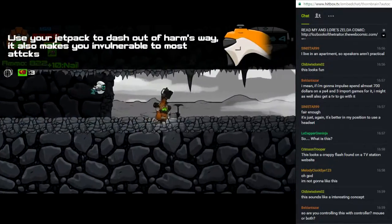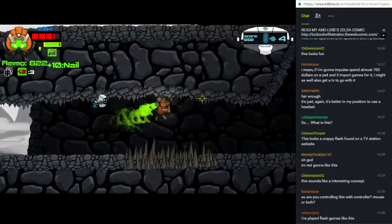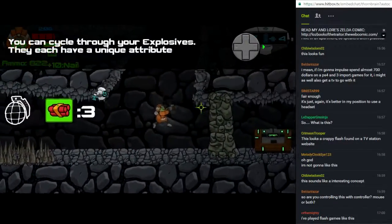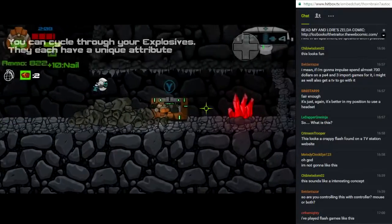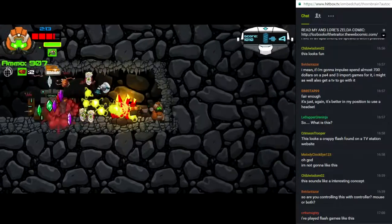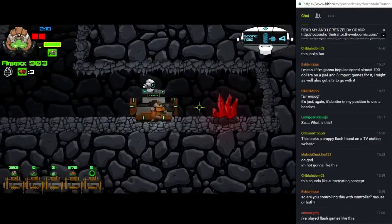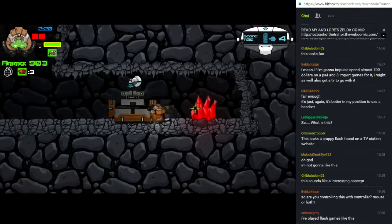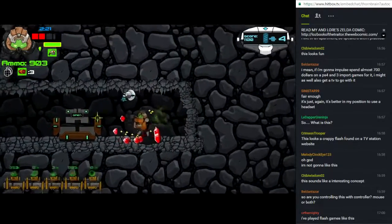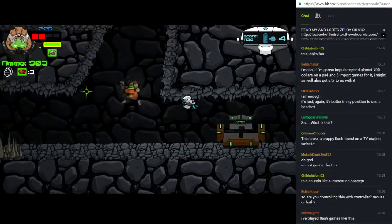We do get some throwable explosives. Usually when you find these chests they have semi-rare ammo like throwable explosives, but in that case it just sent a bunch of enemy drones after me — that's kind of cheap.